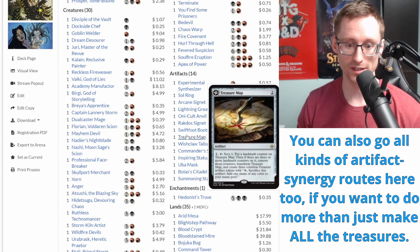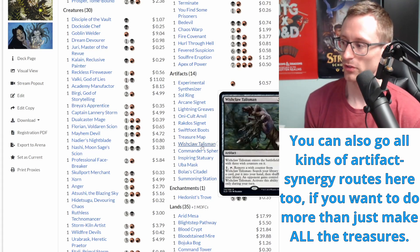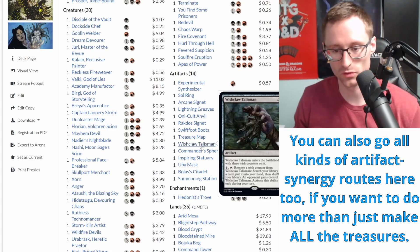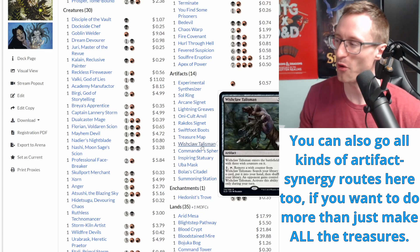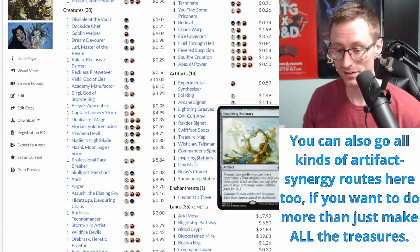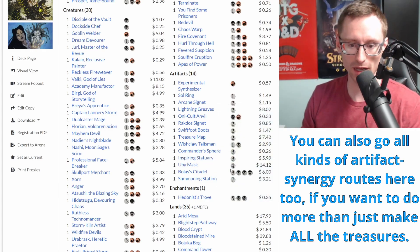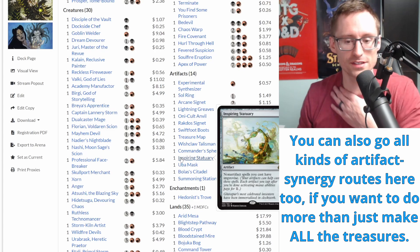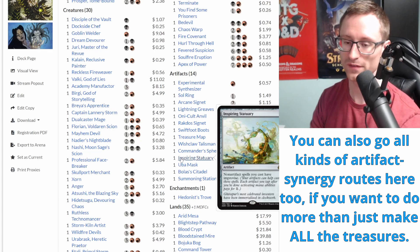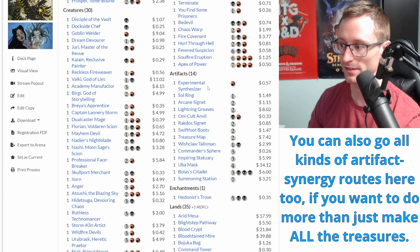Wishclaw Talisman is more of a bartering-politics piece which I really enjoy - it always adds a spiciness to a game. Commander Sphere is another mana rock. Inspiring Statuary is awesome, even though my friend Cody always has to remind me how to use it. It's about six bucks and probably worth it. This card lets your treasures tap for colorless so you don't have to sacrifice them, helping you cheat out spells like Apex of Power. All of your non-artifact spells have improvise, meaning artifacts can tap to pay for colorless.